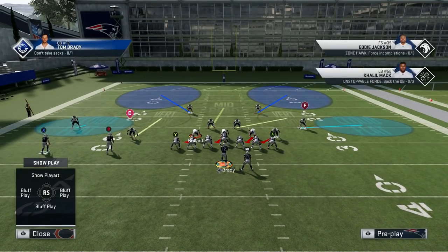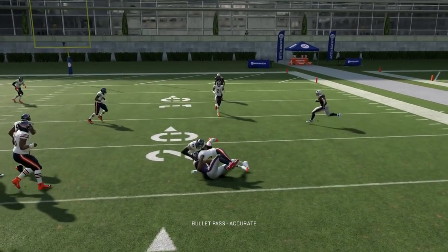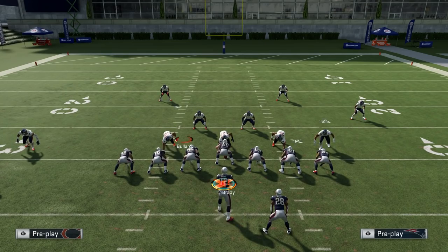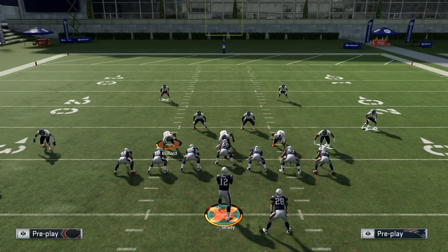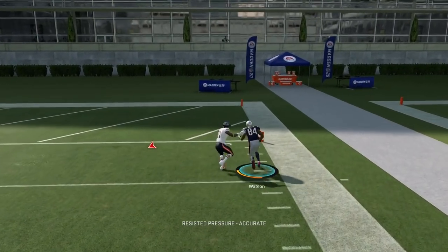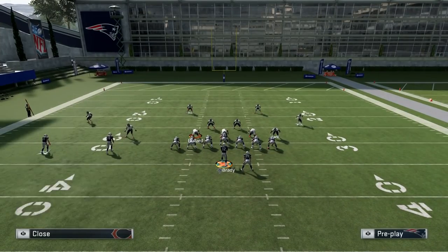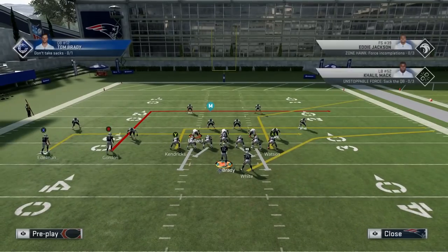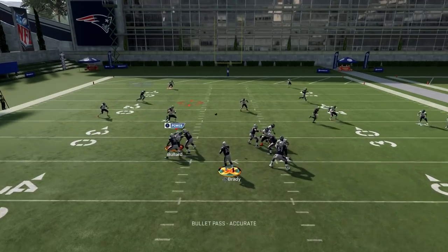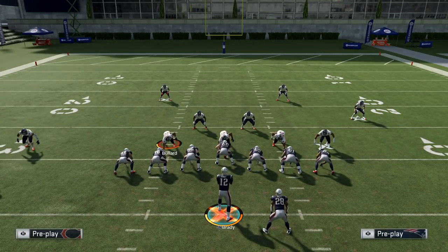Against cover 2, the corner route gets defended a lot better and is much tighter, but you still have the underneath stuff wide open — easy 5 to 6 yards. So typically against man or zone, you're looking tight end first, then underneath routes. If they shade a zone down, like cover 2 shaded down, now the corner route is wide open because the defense is focusing underneath. And when they shade zone coverages down — cover 2, cover 3, cover 4 — the B receiver is going to be wide open over the middle as well. He's just the latest developing route, so he's the last one you look to throw to.